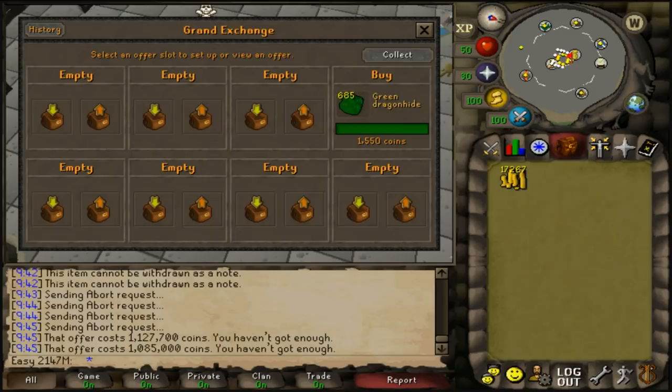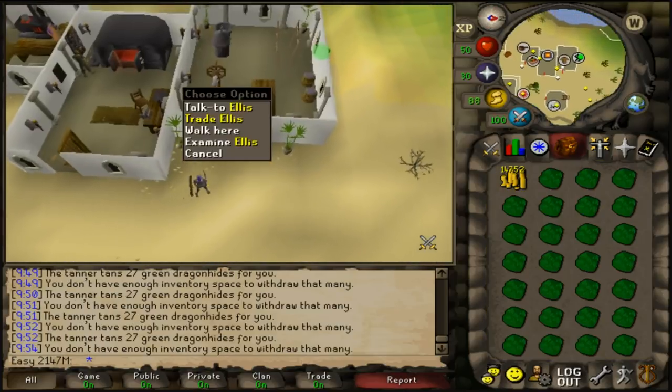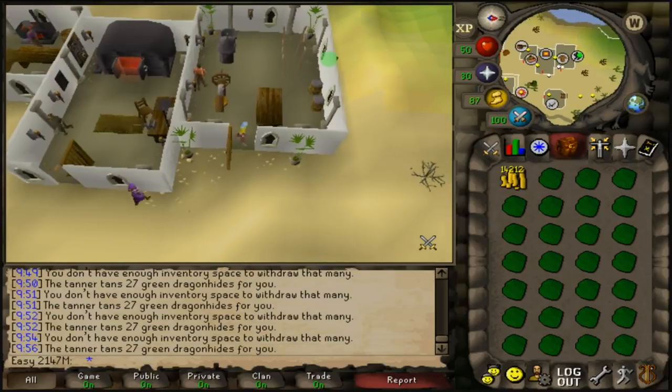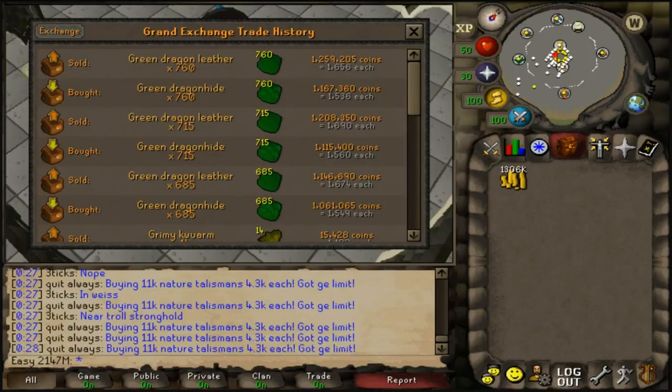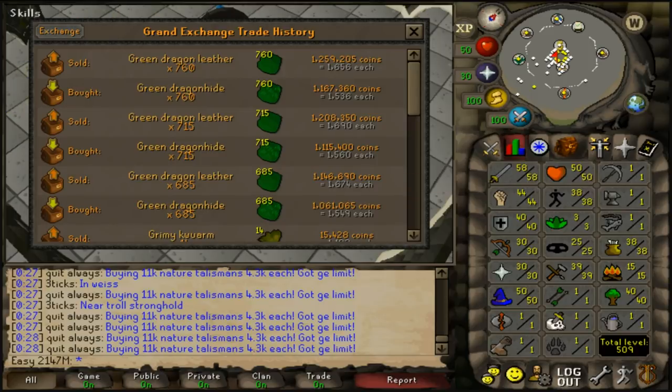Invested the 1.8 mil into green dragonhide — bought 695 hides. Spent the cash stack three times and made about 220k profit from flipping. Now buying around 100 dragon bones to train prayer and get overhead prayers. Planning to do Monkey Madness as we're close to 60 attack for the dragon scimitar.